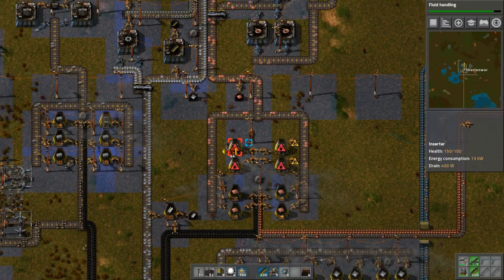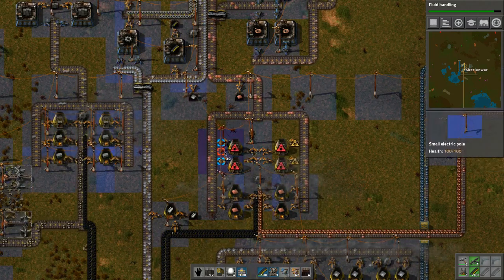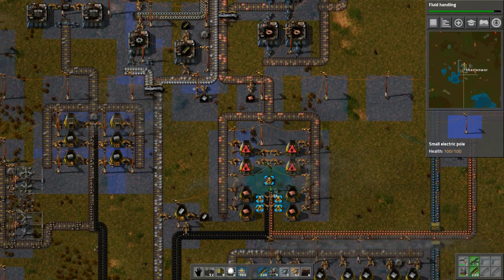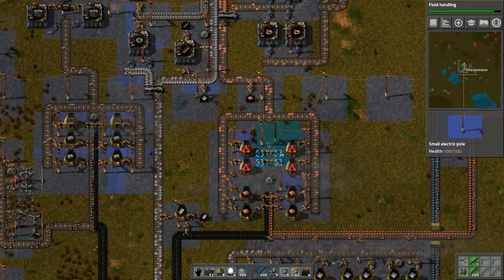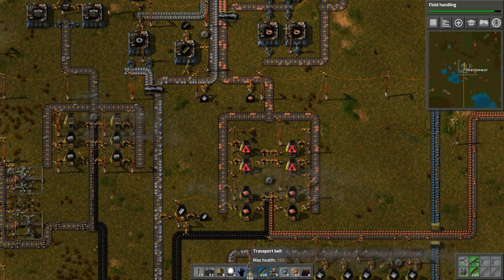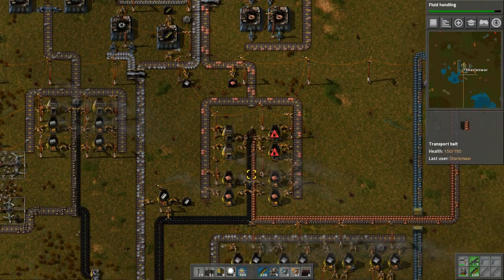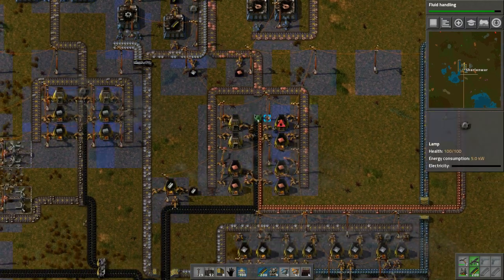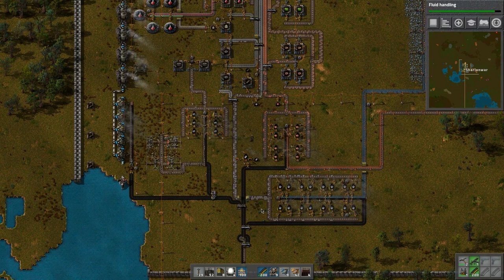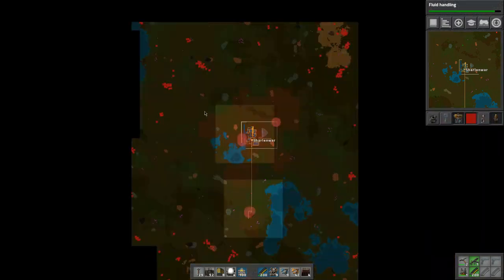Let's do the same for this side - one, two, one, two. Then let's put power poles in, boom. Let's get rid of this one, move it over, and this one - put it in the same spot. Then we can bring this belt upwards like that and reposition a light here.